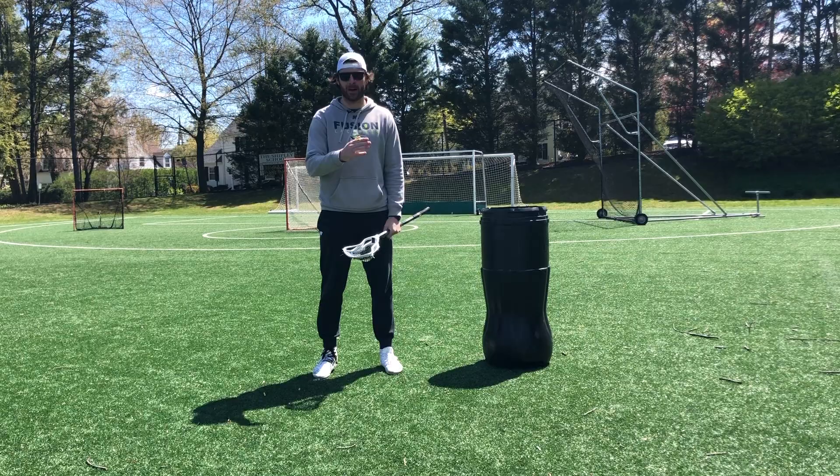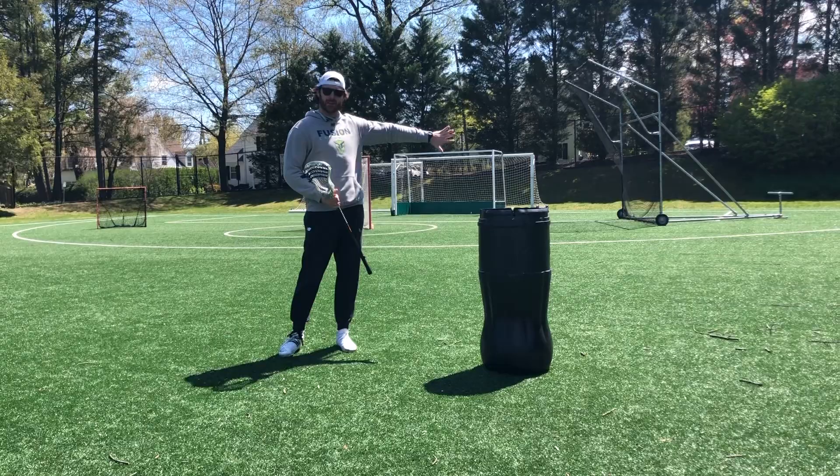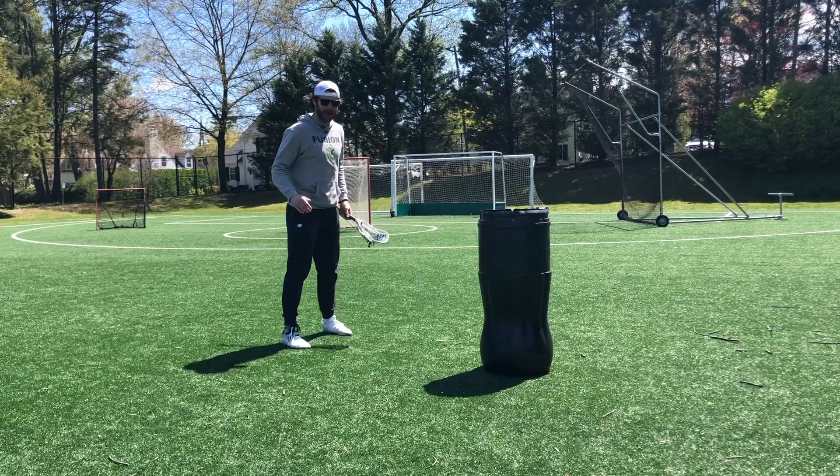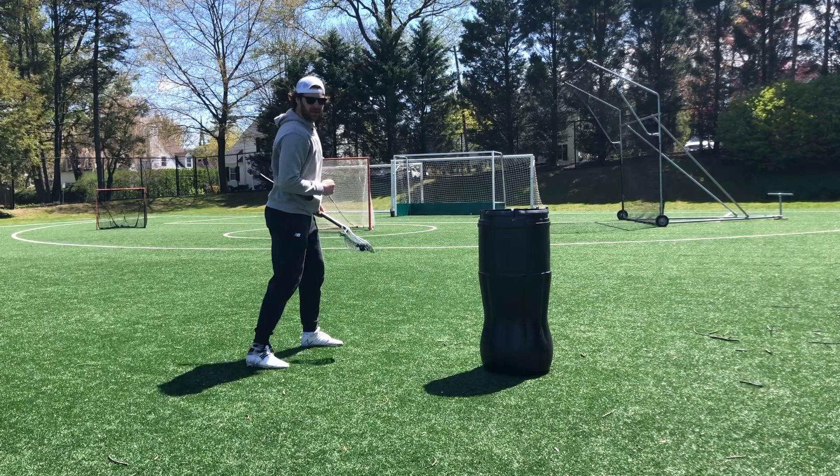The first key is the angle of approach. If my offensive player is trying to dodge me from here, with the goal there, typically in a defense I'm going to force them down the alley. I want to make sure my top foot — in this case my right foot — is as high as their top foot. My hips are facing towards the sideline, I'm denying the middle of the field, and I'm inviting them to go down that outside where it's a low angle shot.